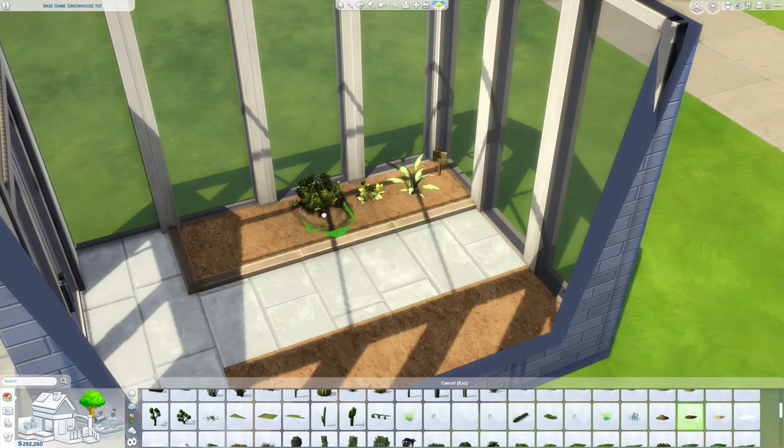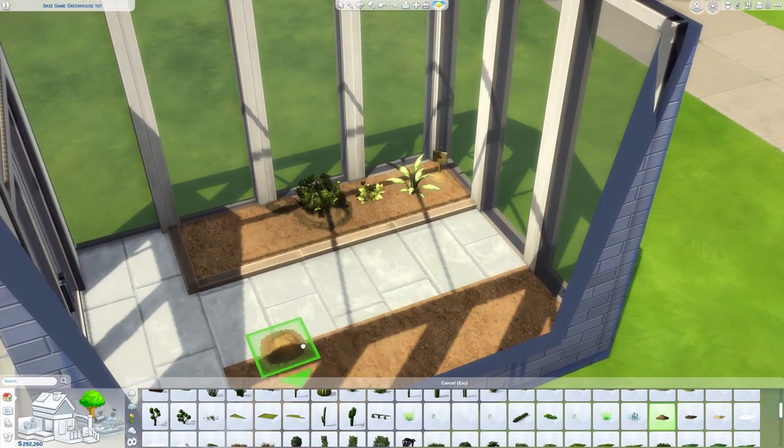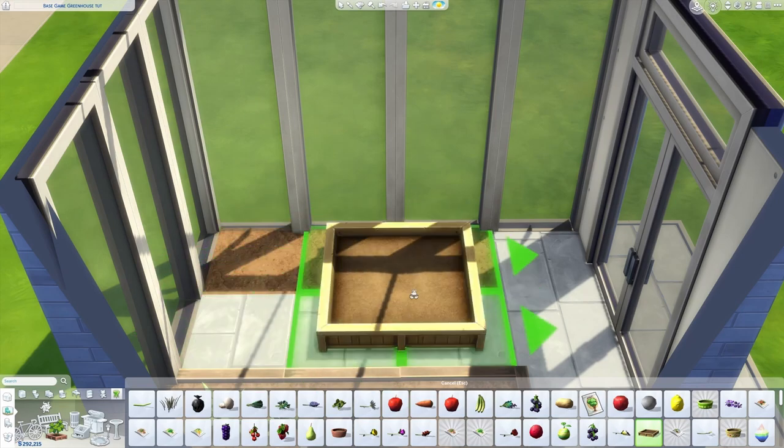If you want to add additional details, there are some nice dirt piles in base game you can use — place them underneath plants or simply next to them. There are different types of dirt piles that vary in size and color, so depending on where you want to place them you might want to use different ones.